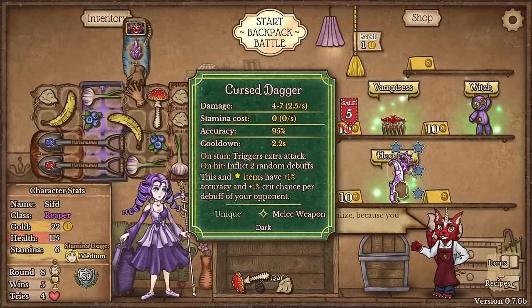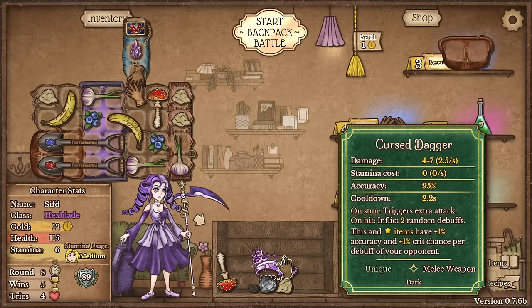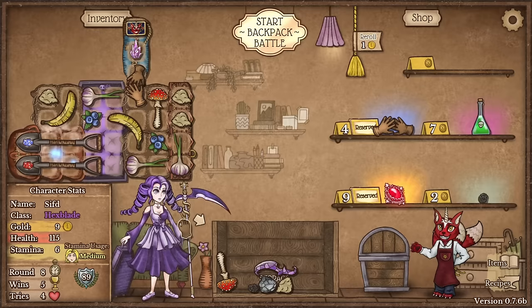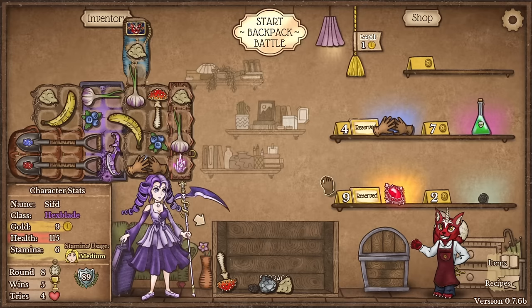And here we should get a life because now we have subclasses. Subclass of choice is going to be Cursed Dagger, because we want to debuff the opponents like crazy. This specifically says that on Attack it inflicts 2 random debuffs. And then also items connected to this are getting plus 1% crit chance and hit chance per debuff. I'm going to give Attack Speed to the Cursed Dagger. I would like to buy the Blood Amulet next — Lifesteal is extremely important.